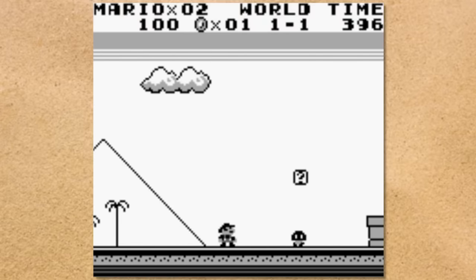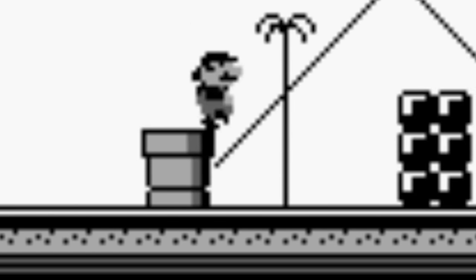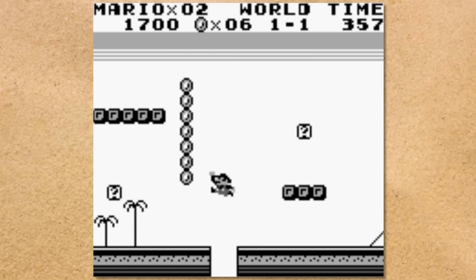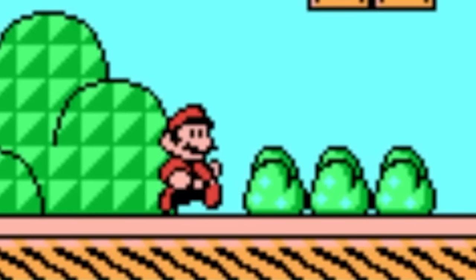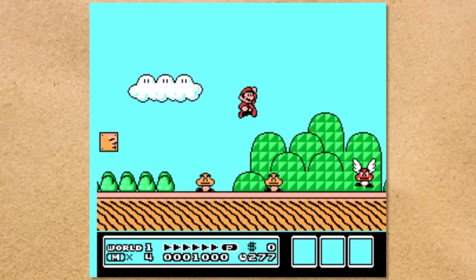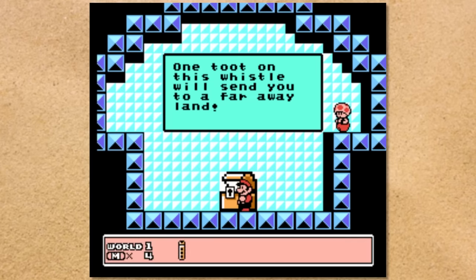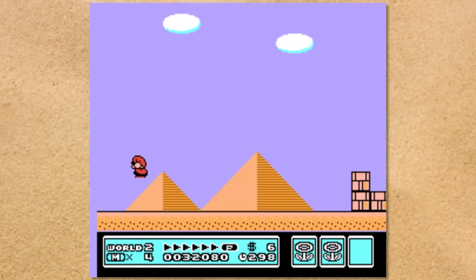Super Mario Land is still in black and white, but it's also very clear that these dots under the grass equal sand, so we just have to jump down this pit to skim some sand. We have to go to 1-3 to get the warp whistle, warp to World 2, and then hop into 2-1 to touch some sand.